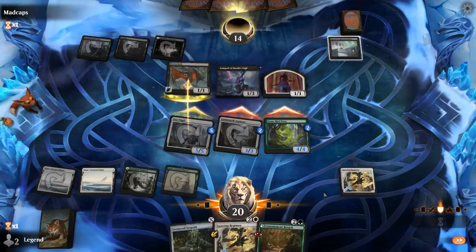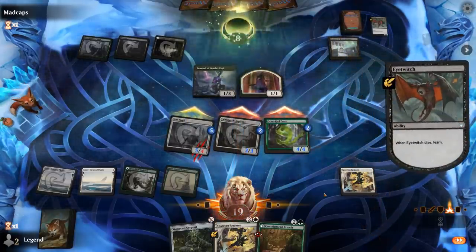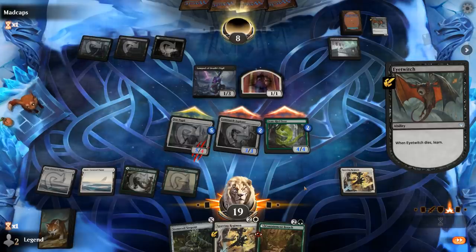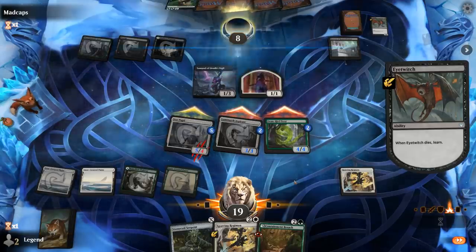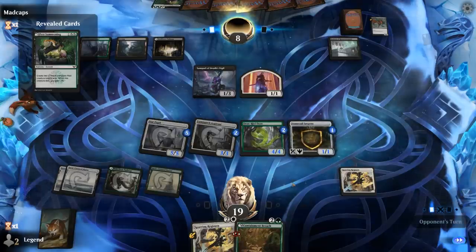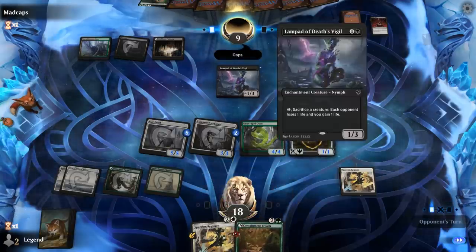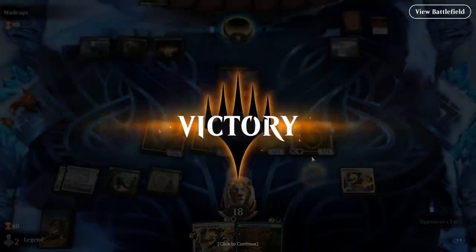They could triple block Aspirant but that's fine. We run out a 1/1 Stonecoil since it won't stay that way for long. Opponent learns Pest Summoning to make 2/1-1 tokens and plays Village Rites. Containment Breach can also destroy the Lampad, which is an enchantment creature — and our opponent concedes. We had a fast enough start to overwhelm them before they could set up their engines.